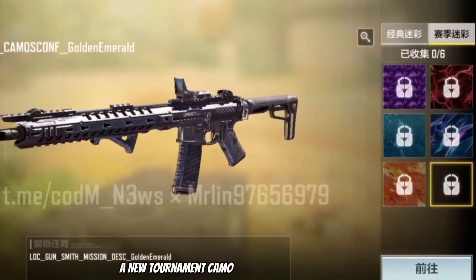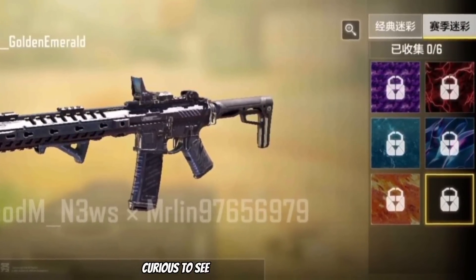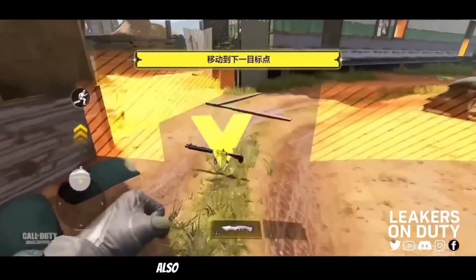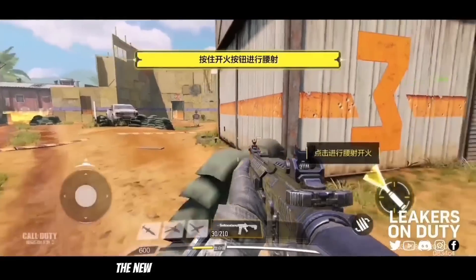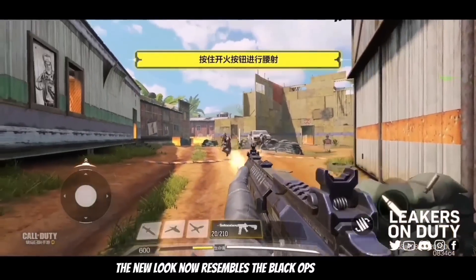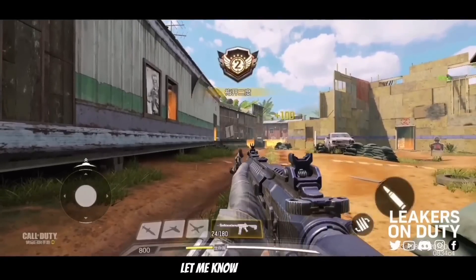A new tournament camo known as Golden Emerald should be arriving in Season 1 — definitely curious to see how that's going to look. Also, Firing Range has been updated and remastered; the new look now resembles the Black Ops 4 version. What do you guys think about this change? Let me know down below.